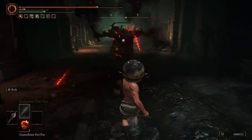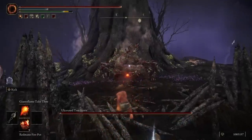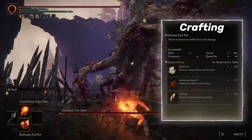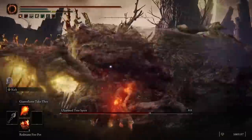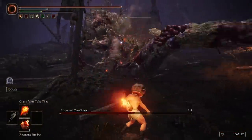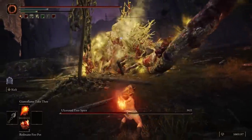The Redmane Fire Pots are a beefed-up version of the Fire Pots and scale very well with strength. I know I've been somewhat unfair against other pot items similar in nature to this one, but I have a healthy obsession with strength weapons — which is why this one is A tier.